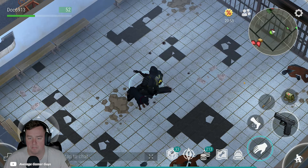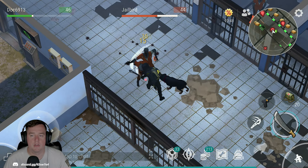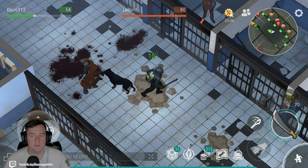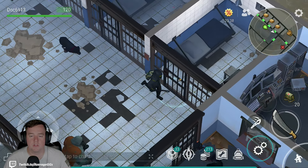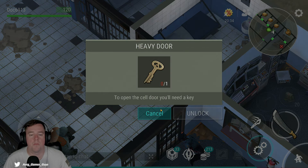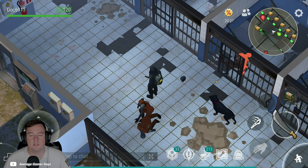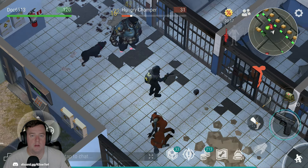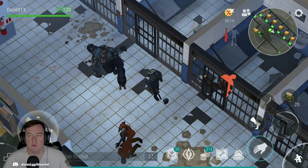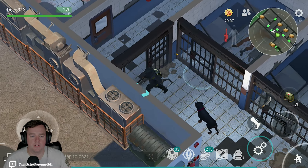That should take care of most of them. Here are the cells I was talking about that require keys. My recommendation is to get the six keys you need to open all of them. You can dice roll and randomly open them if you want, but I recommend my method because it guarantees each time you'll be able to open the cell that has the steel plate in it. You can also get cells that have zombies in them that may jump up and scare you.